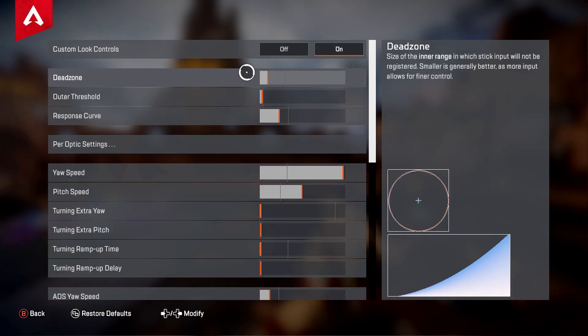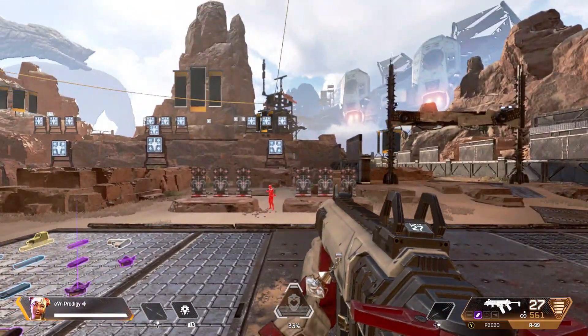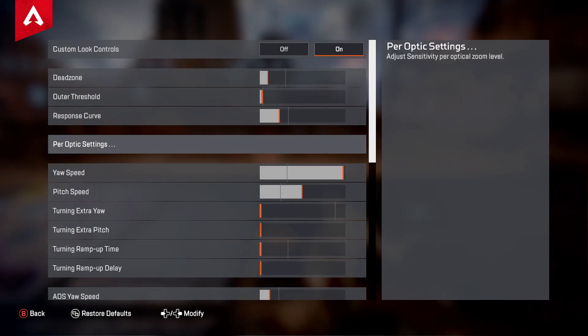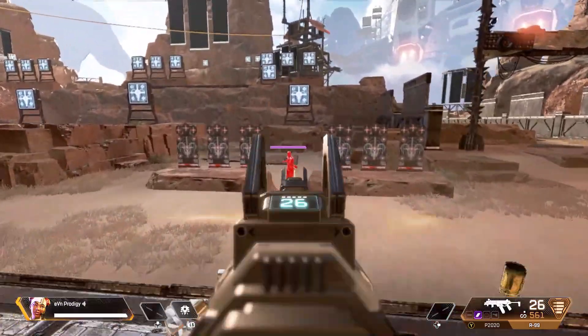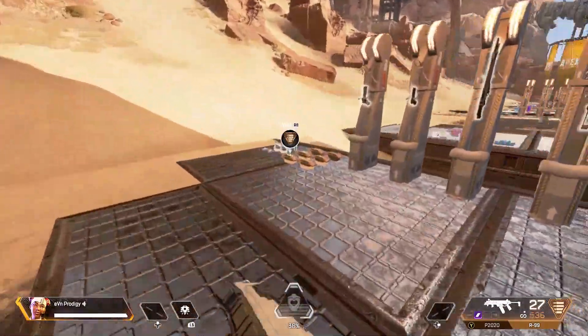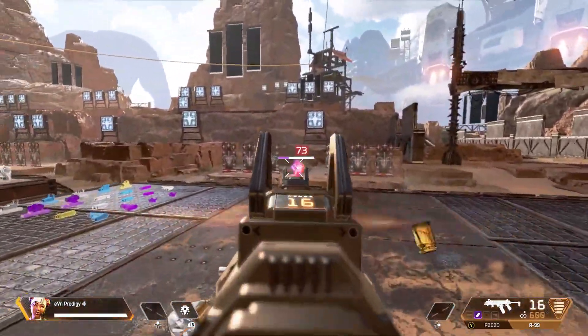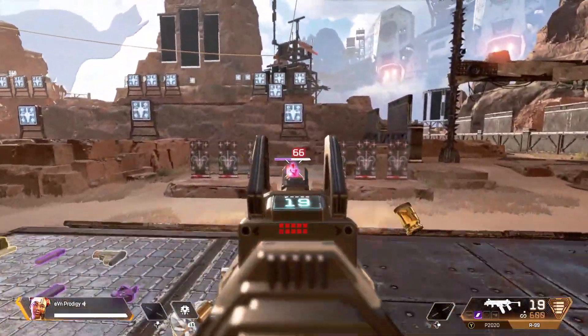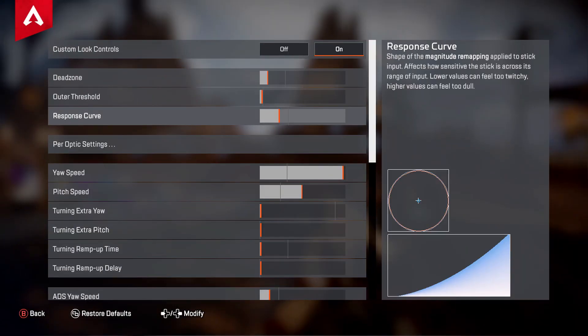Next, click on Advanced Look Controls and turn it on. The first setting is Dead Zone, which is the sensitivity for your analog stick and determines how quickly it responds to your movement. I have mine on two ticks. Pay attention to stick drift — if your controller moves on its own without you touching it, you have stick drift and the best fix is to raise the dead zone. I've played with mine so low for so long that raising it now actually messes up my aim.